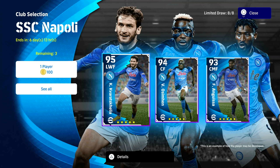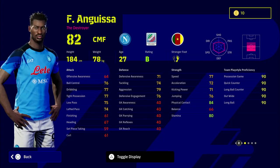Welcome back to the channel. A lot of people have been asking me for this guy - the training build for Anguisa. This guy is a center midfielder, he's a destroyer, and he's on B rating this week. He was released in the Napoli pack. We've already covered Kvaratskhelia and we will be covering the rest of the players in this pack as well, including Lobotka and of course Osimhen.